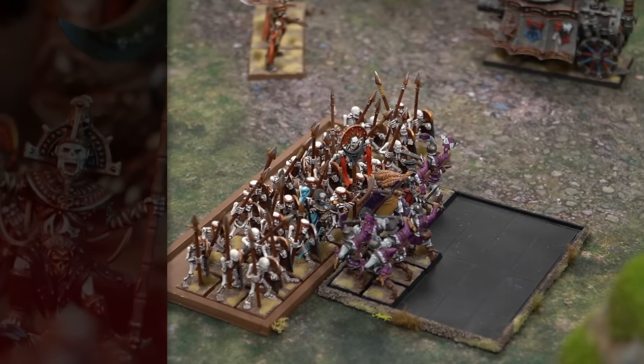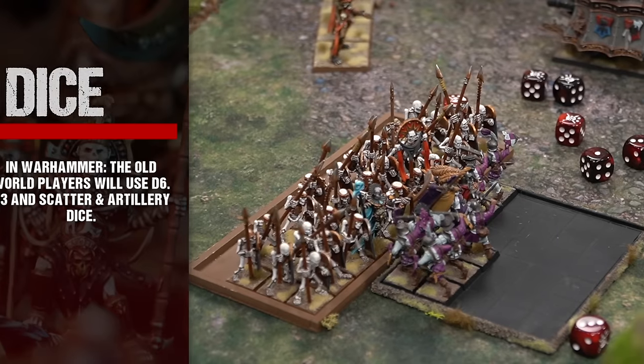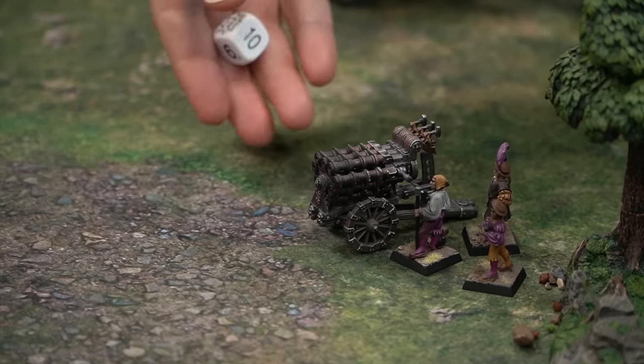Warhammer The Old World uses dice of different types to determine the outcome of various actions and events as you play your game. These include D6, D3, and Artillery and Scatter Dice.